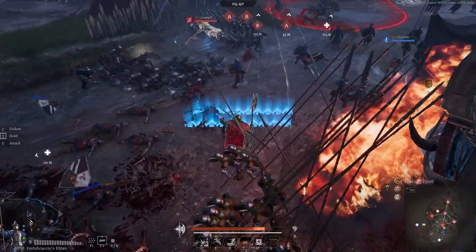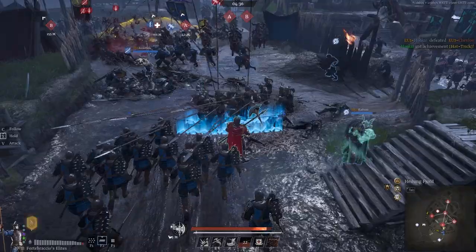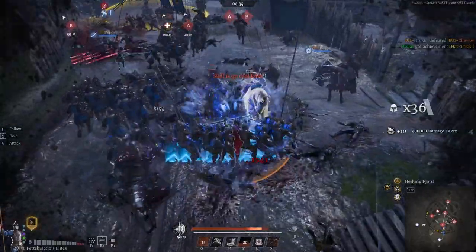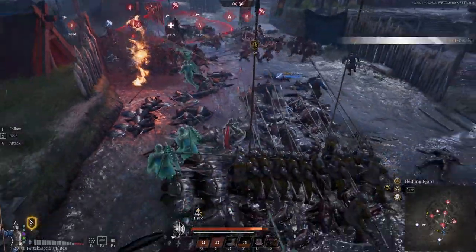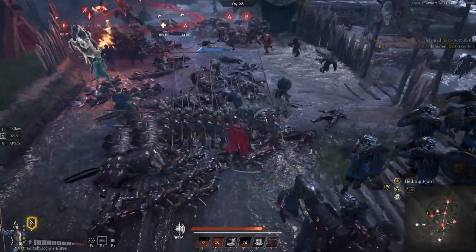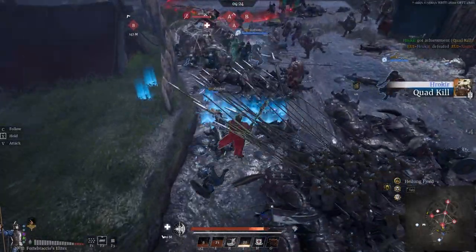What have we got here? The enemy Fortabracios set up on this corner. Cav incoming — we just got set up in time. Wow, we really wiped that full stack of cav there. Gotta love the 40s when they get set up. I forgot how much fun these units are.